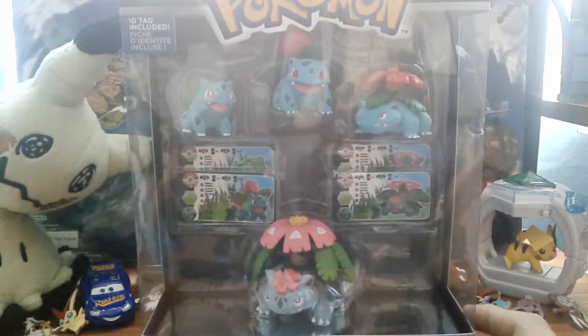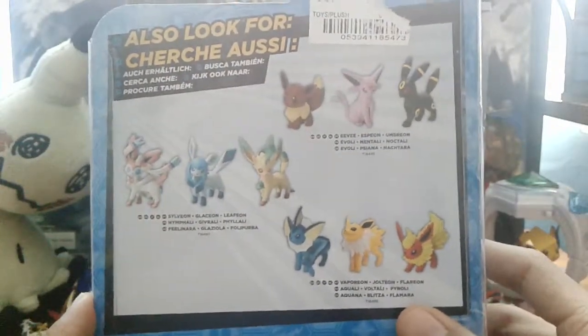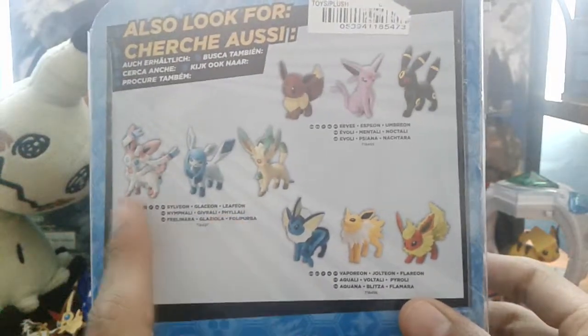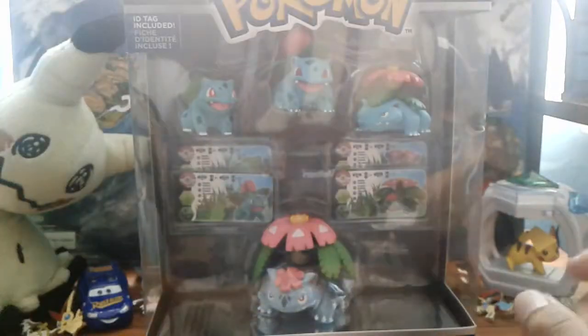Really quick before I go any further — this is the back of the Eevee Leafeon figure pack that I recently opened, just showing the other packs you could get with Sylveon, Glaceon, Leafeon, Vaporeon, Jolteon, and Flareon. Just forgot to mention that.